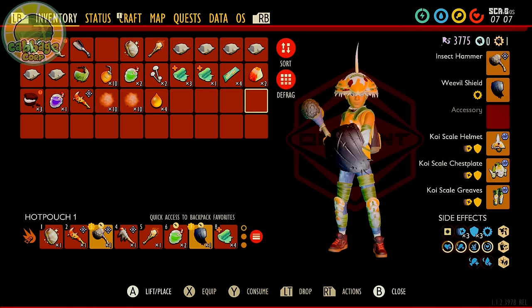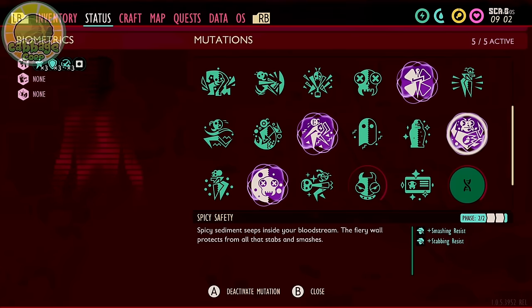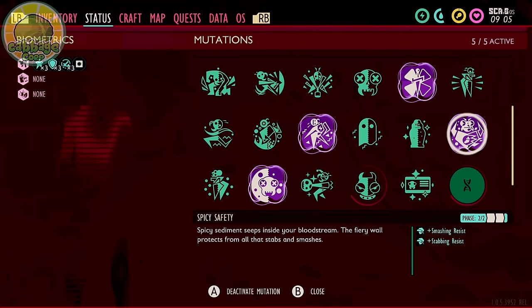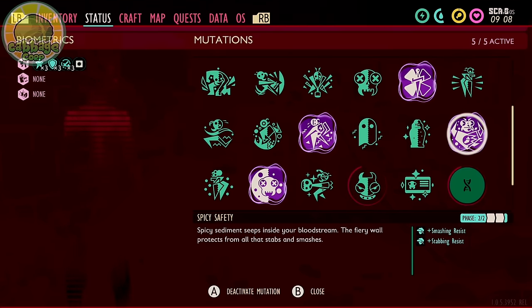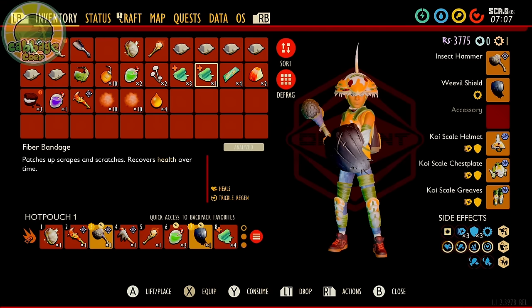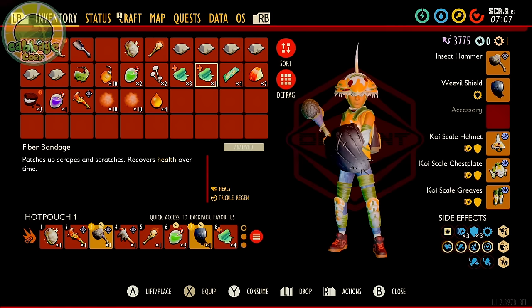For mutations, use whatever combat mutations you prefer, but if you have it, Spicy Safety is very effective against the Rusty and Tasty variants as two of their three attacks are busting damage — this mutation is particularly effective in the Assistant Manager fight. Bring bandages, smoothies, and roasts. Craft meals for powerful buffs: Might Loaf is inexpensive and reduces stamina consumption per attack. Spider Slider and Larvagna are really good too to increase crit chance — turn on Cuda Grass mutation if you have it. Green Machine or Fuzz on the Rocks smoothies are always helpful.